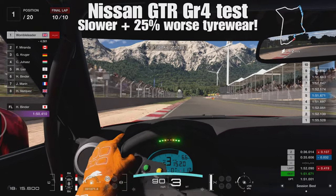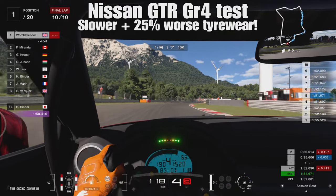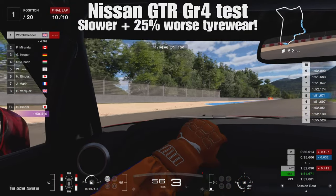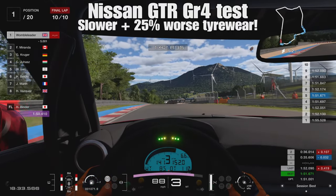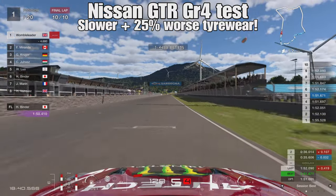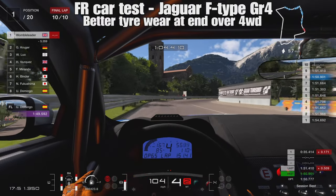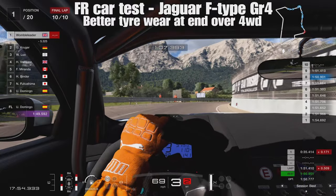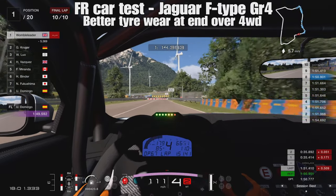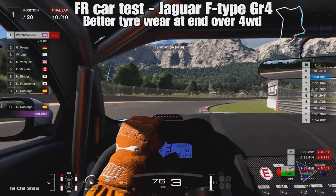Moving on to the Alfa Romeo's biggest competition — the car that was dominating Group 4 for a period of time — the Nissan GTR. Also a four-wheel drive car, and I actually initially did the test in this one. I was really surprised by how much worse the tyre wear was in the GTR. It turns out it's actually 300 kilograms heavier than the Alfa Romeo 155, and that results in the GTR having around about 25% worse tyre wear. It definitely takes the GTR into that tyre wear bracket where you will start to feel a bit of degradation. Not only is the GTR slower than the Alfa 155, it also has considerably worse tyre wear.